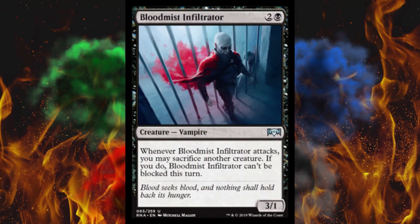First up, we got Blood Mist Infiltrator. It's a 3/1 for 3, and whenever it attacks, you may sacrifice another creature. If you do, it can't be blocked this turn. It's a potential 3 damage threat at any given point — that is dangerous as hell. It kind of reminds me of Rakdos's effect where the one single creature you left on defense can't block this turn. But 3/1 for 3 dies to everything. It's a nice trick, but eh.